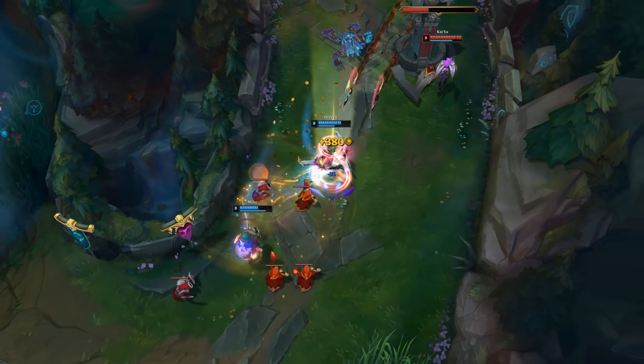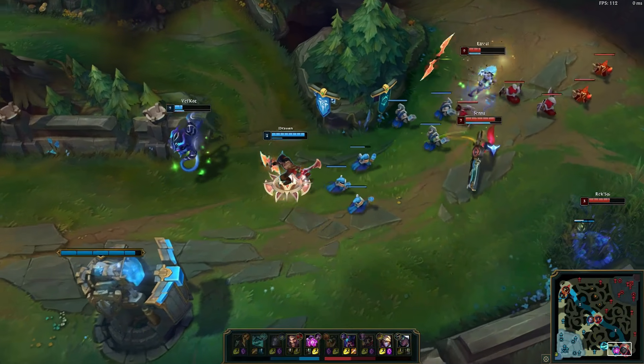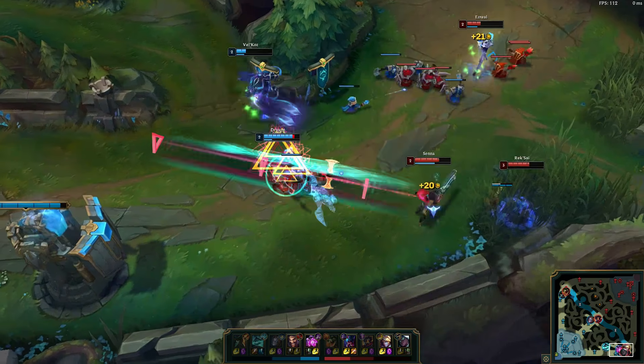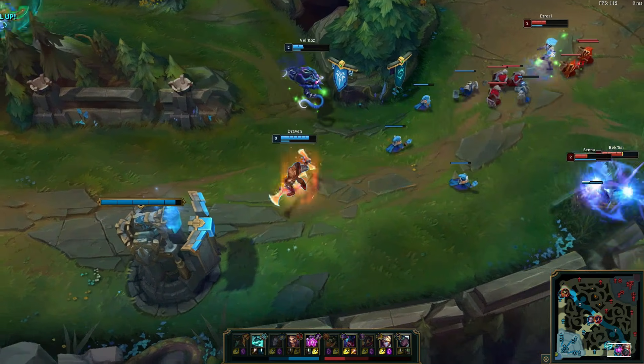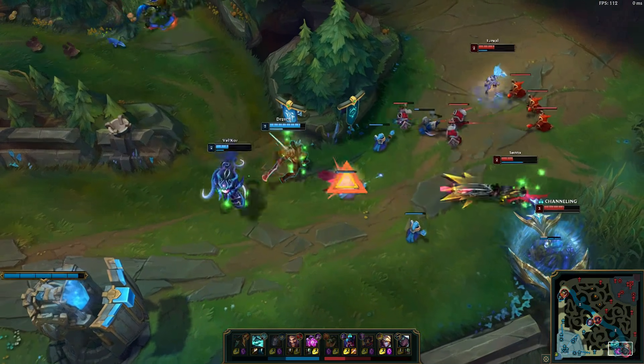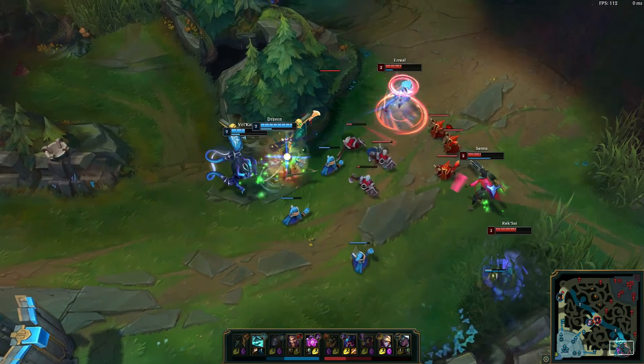Let's get right into the analysis. Draven rises and falls with his lane phase. He's one of the strongest early-game bullies in all of League of Legends, and both teams know that. If he can get the snowball rolling, he can just run away with the game, so there will be a lot of chaos in the bot lane since both junglers try to prevent or expedite that.